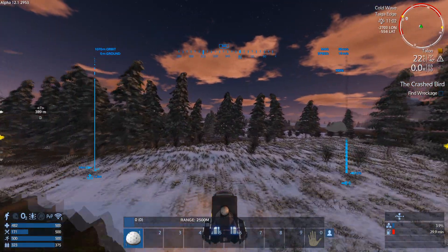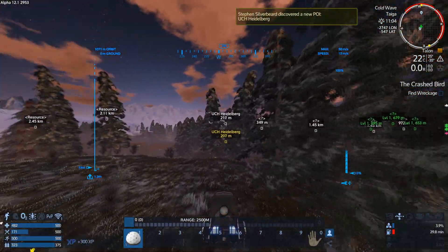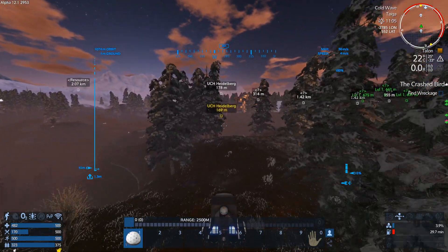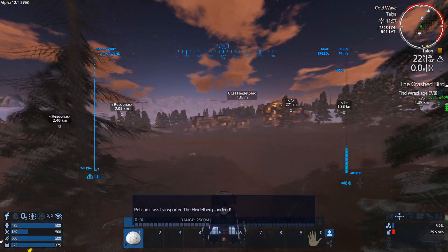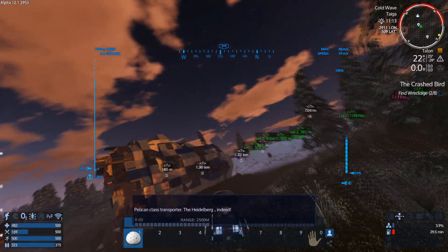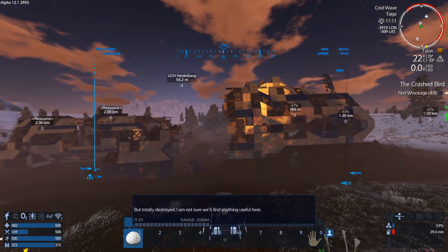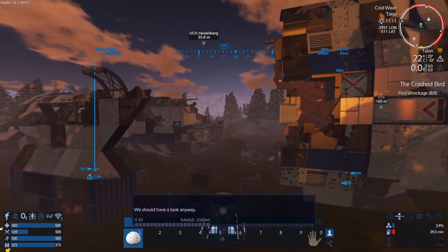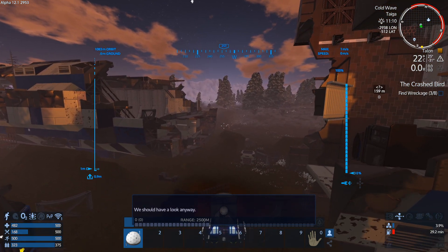IDA says: 'I've detected a UCH identification signal nearby — it's one of the vessels of Operation Phoenix fleet, a transport ship UCH Heidelberg. We should go and take a look.' Yes, I intend to. This looks like it might actually be a bit more inviting. Okay — it's totally destroyed. I'm not sure if there's anything useful here — but of course there are cargo boxes! One thing I didn't make was a core. Let's just land here.